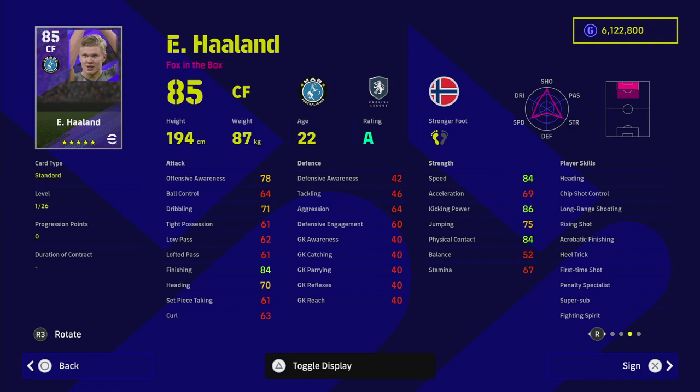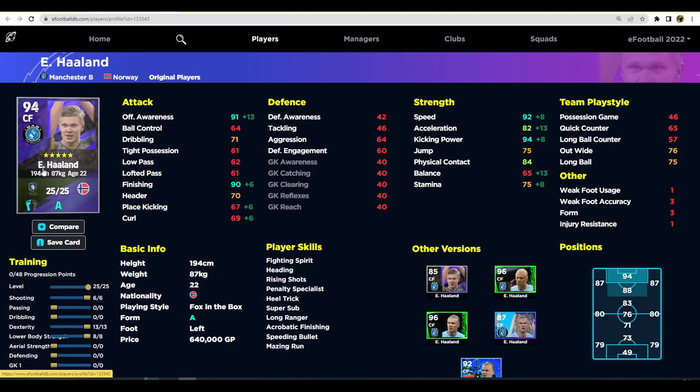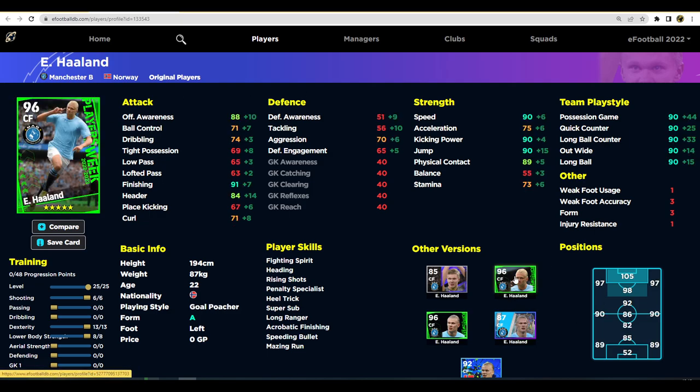The only thing with Haaland is his lack of balance, which is an issue, but for the rest of his stats you're going to have a very beastly player. He doesn't take that much to max out — he's only got 25 levels and takes about 120,000 trainer points. He's got 92 speed, 94 kick and power, 91 offensive awareness, and 90 finishing. His balance and acceleration are quite low for a center forward, but the fact that he just scores goals from everywhere — he even scores a ton of headers and he's only got 70 header.